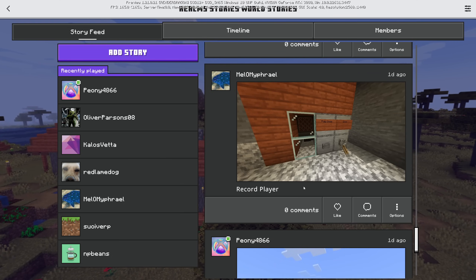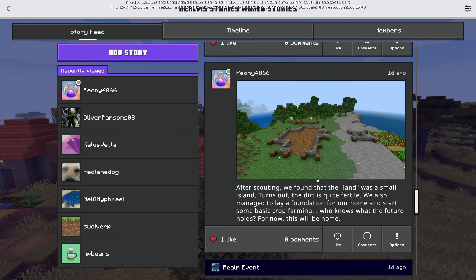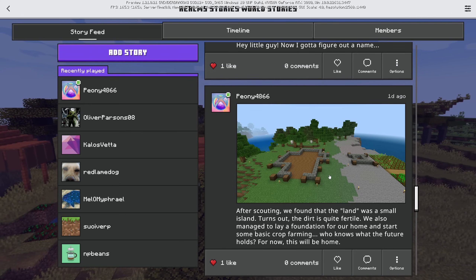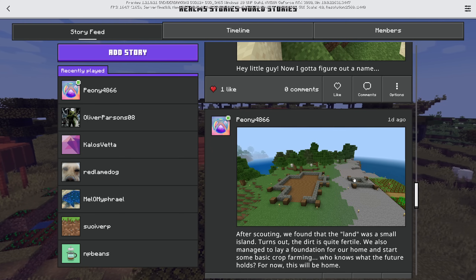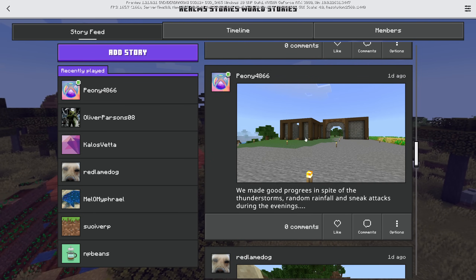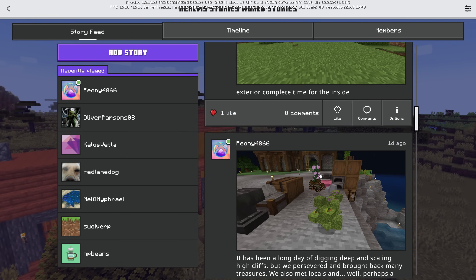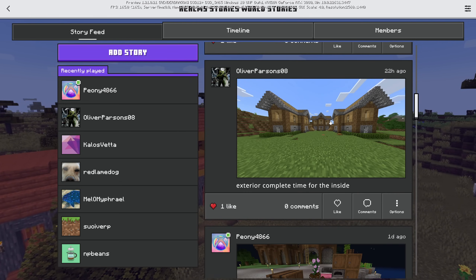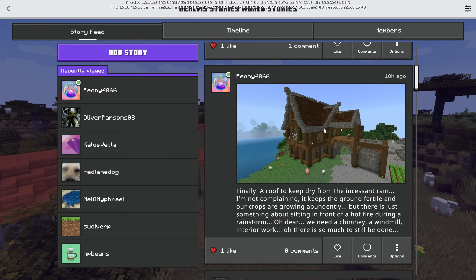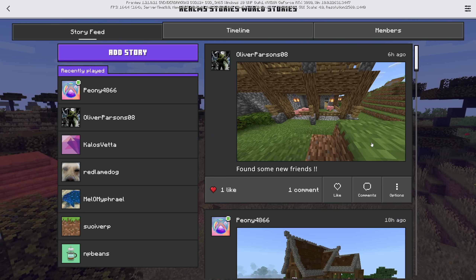On this page we have a few more completed builds. Somebody has made a record player — that's kind of neat. Peony has started making a starter house type thing; it looks like a pretty decent size with a nice structured layout. They've clearly done some planning — that's looking really good, with lots of drops and stuff. Here's Oliver's little section done, and there's Peony's house done or mostly done — looks like we're missing a tower or something over there, but it looks really cool.